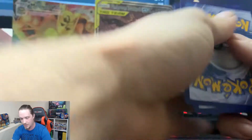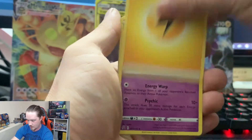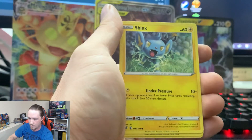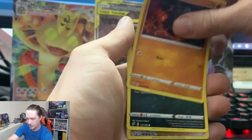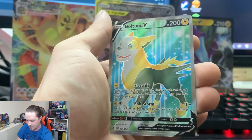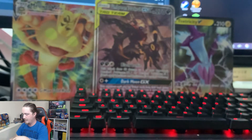Some white card magic — let's see what else we can get. Electric Energy, Xatu, Tranquil, Medicham, Impidimp, Shinx, Sandygast, Roly Coly, Stunky, Reverse Holo Skyla, and a Boltund V card. Not bad for that box — this is shaping up to be a pretty good box so far.